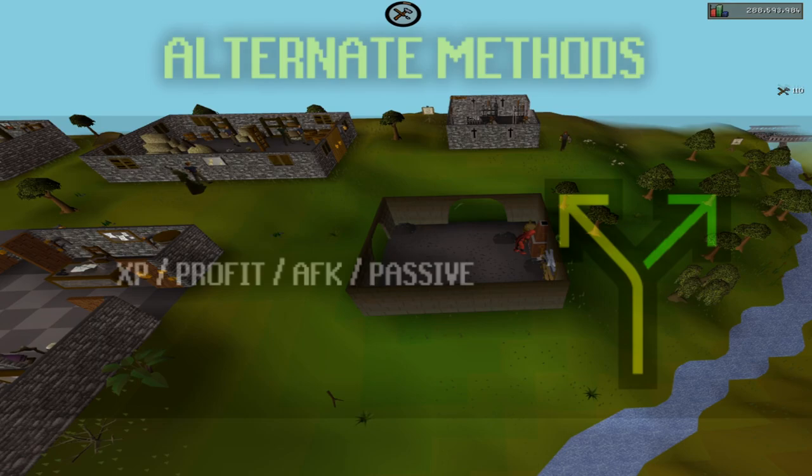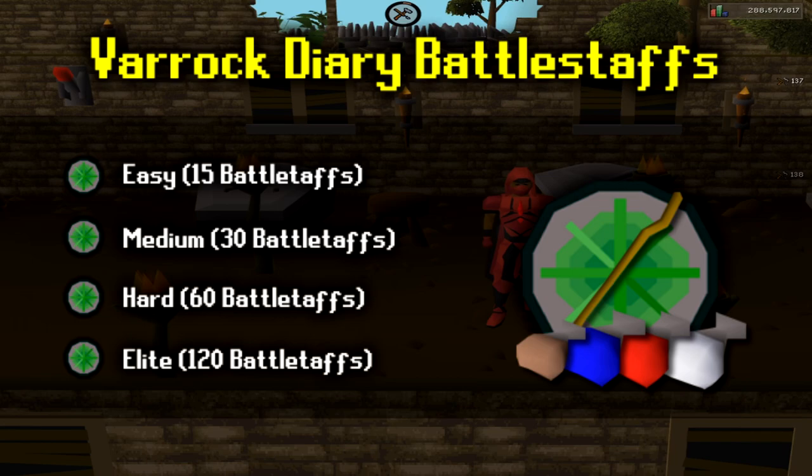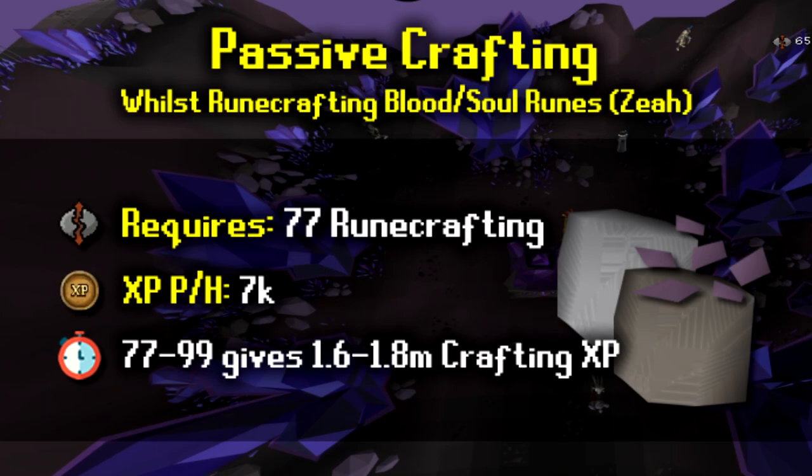Now for some alternative ways to train crafting. If you've completed the Varrock diaries, Zaff will sell you discounted battle staffs every day. These can be used with orbs to get crafting XP essentially for free every single day. This can be done passively for months to gain a lot of free crafting XP without having to train properly. The easy diary gets you 15 per day, while the elite diary gets you 120 battle staffs every day.